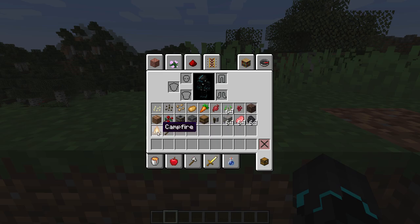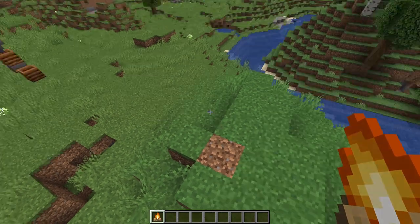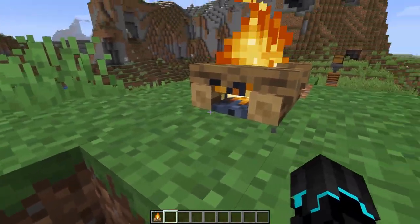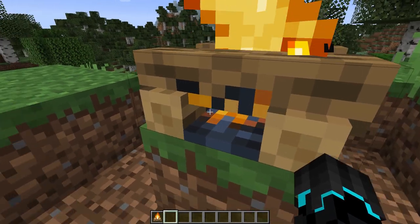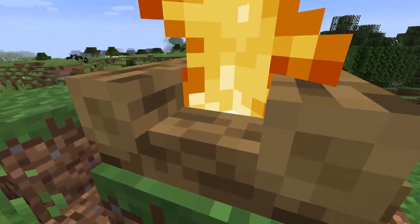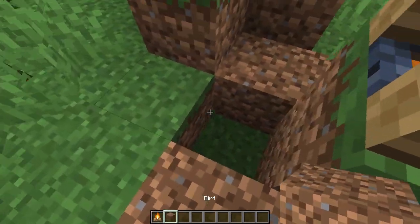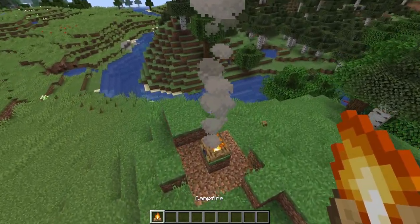The next thing I'd like to cover is the campfire. If you haven't seen my last video on the last snapshot, they added a campfire. Check it out — they updated the textures. Before it was just one flat slab, but now as you can see they have actually updated the textures to be more 3D and it looks amazing. Look at the details down there as well, like the ashes and stuff — that looks really amazing. I really like this block. I don't think they changed the smoke particles, but yeah, that is pretty cool.